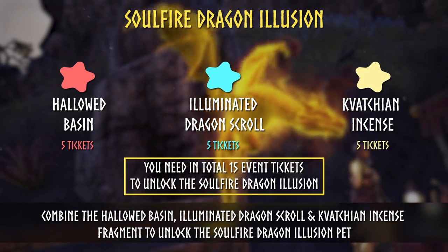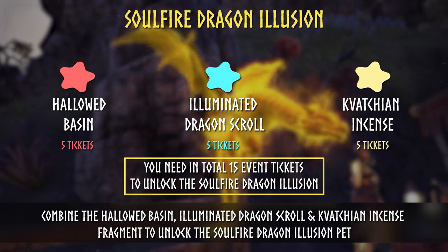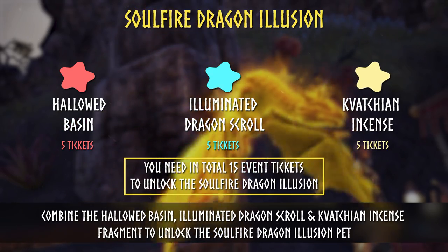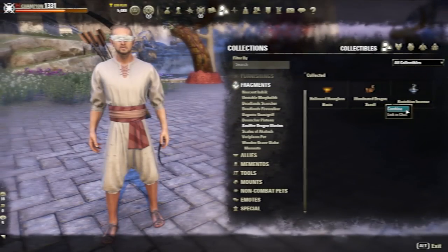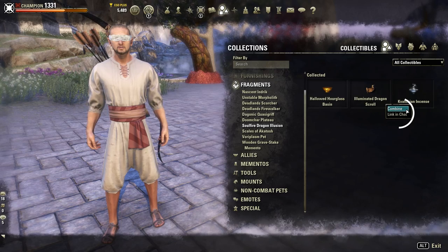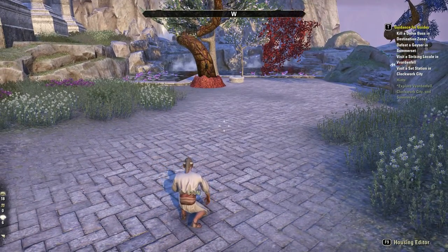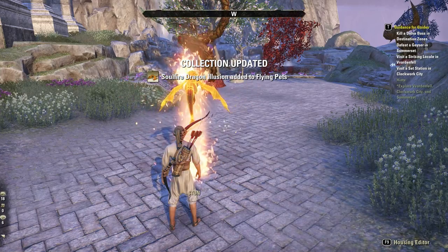After you collected the Hallowed Besant Fragment, the Illuminated Dragon Squall Fragment, and the Gratian Incense Fragment, you have to combine the 3 parts to summon the Soulfire Dragon Illusion Pet. Go to your Collections, then Fragments, then Soulfire Dragon Illusion, right-click on any of the fragments, click Combine, and then the Soulfire Dragon Illusion Pet is added to your collection.